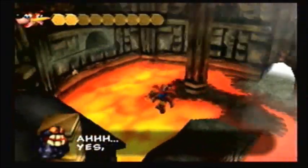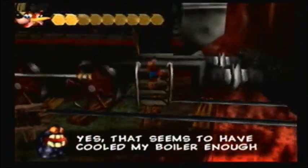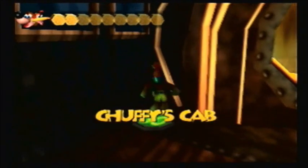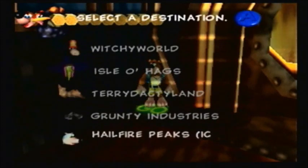Have a nice life of eternal dehydration there, Gobi! Is the evil laugh getting any better, guys? I've been practicing. Anyway, that's how you cool down the engine to Chuffy, and now you'll be able to take him to the Ice-Side cavern whenever you want without really that much of a problem.